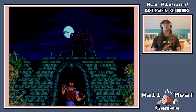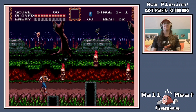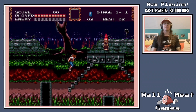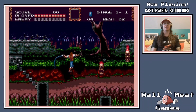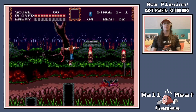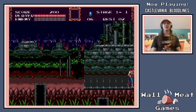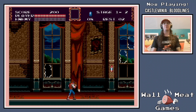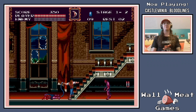Depending on who you choose, you're going to see slightly different areas of levels, maybe a different sub-boss here or there. Things play pretty much like any of the other classic Castlevania games. I've got the whip upgrades there. These gems will act as ammunition for my sub-weapons — that's kind of a replacement for the hearts from previous games.